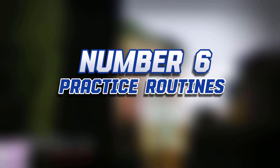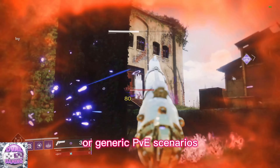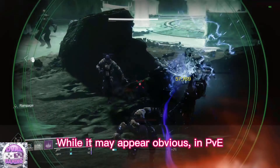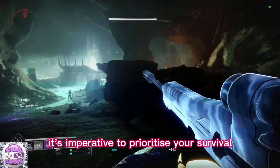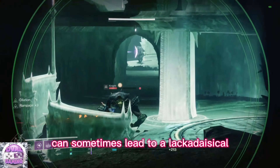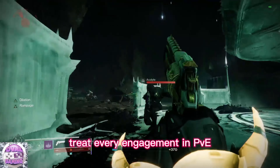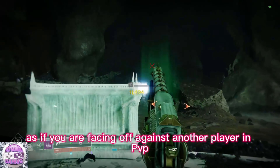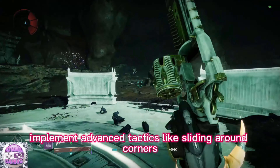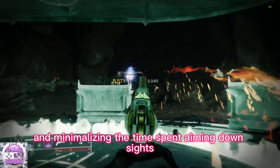Number 6: Practice Routines. When combined with an aim trainer, refining your playstyle through private matches or generic PvE scenarios can significantly improve your aim. While it may appear obvious in PvE, it's imperative to prioritize your survival. The knowledge that you can easily revive can sometimes lead to a lackadaisical approach to combat. To counter this, treat every engagement in PvE as if you were facing off against another player in PvP. Implement advanced tactics like sliding around corners, utilizing terrain strategically for cover, and minimizing the time spent aiming down sights.